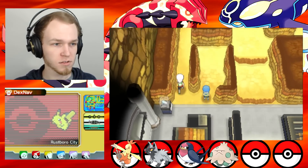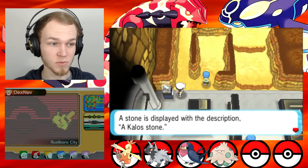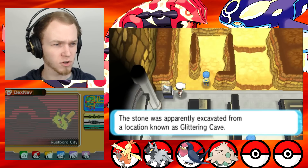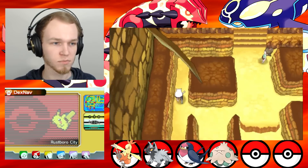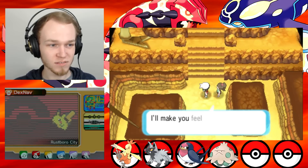No one's here, so I guess I'm supposed to look at things. A stone is displayed with the description 'a Kalos stone.' The stone was apparently excavated from a location known as Glittering Cave. Kalos is Gen 6, right? I want to say yes. Sounds French to me.